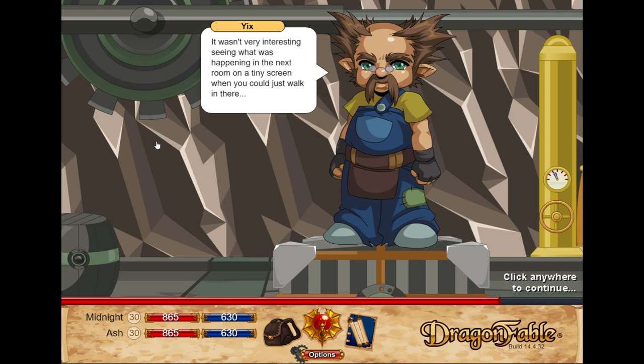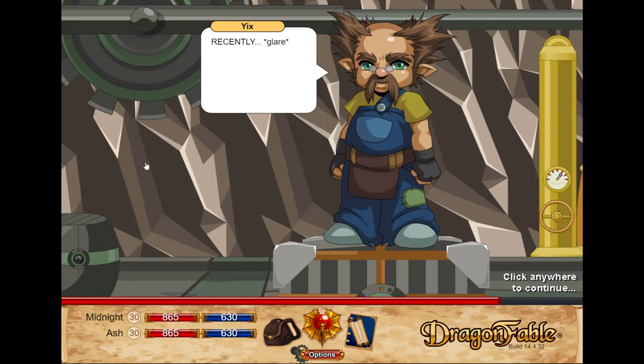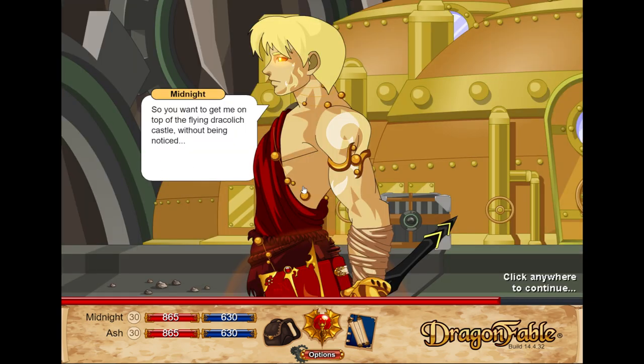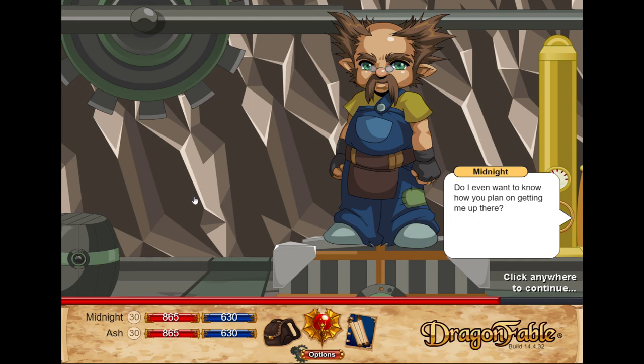It was a very interesting scene happening in the next room on a tiny screen. Recently, the team has greatly reduced the size of the Magic Eye — now it's barely noticeable. Getting entrance into Splinter's flying fortress would be impossible, but we have spotted a Flying Eye roost at the top of one of the towers. If we can get you up there with a Magic Eye, you can attach it to one of the flying eyeballs sleeping on the roost. We'd have one of Splinter's own flying eyes spying for us and no one would even know it — and it would be the perfect field test for the new smaller micro Magic Eye. So you want me to get on top of the flying Draculous castle without being noticed, slip a spy machine onto a sleeping flying eye also without being noticed, then escape unnoticed?